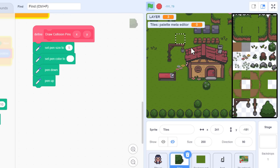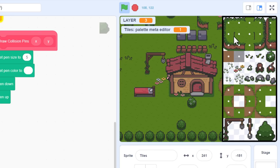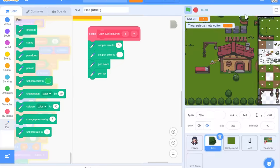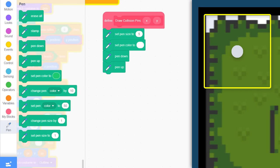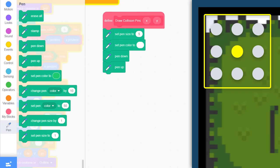Smash that green flag, then with the level editor open tap the P key to enable the palette meta editor. A perfect white dot should have appeared at the centre of each tile in the palette - a brilliant start, and they are easily toggled on and off with the P key. With that success, we can expand this to draw a small grid of 3x3 pins per costume - that's 9 pins each.